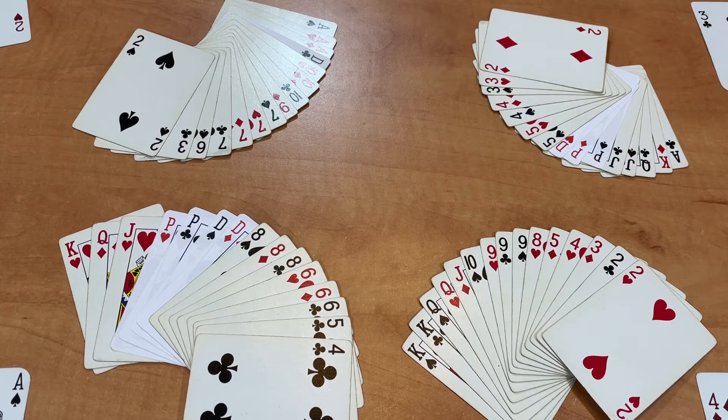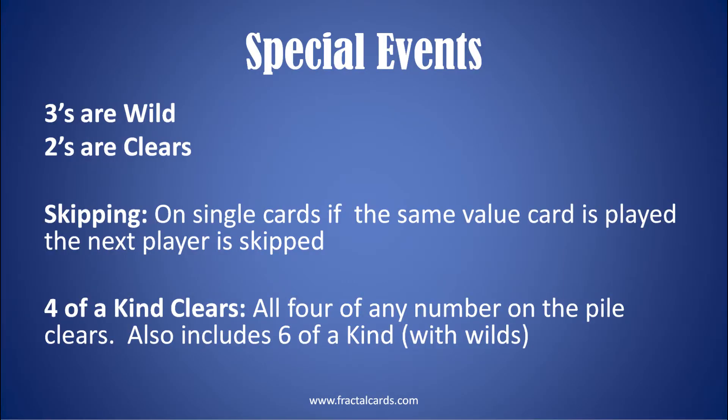Subsequent players must play equal or higher value cards in the same format — singles, doubles, or triples. If you cannot or choose not to play, you may pass. Play continues until it goes all the way around to the same player who played last and clears, or until a player plays a clear card or wild card indicating a clear. In singles play, if the same value card is played, it skips the next player. Anytime four of a kind is played or totaled, that also clears. Six of a kind is also possible and will clear.